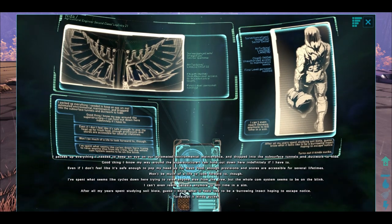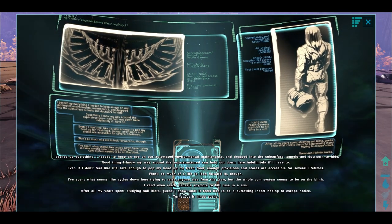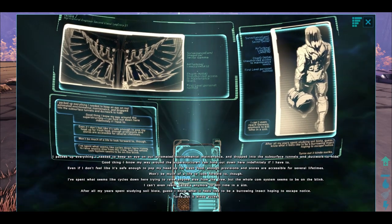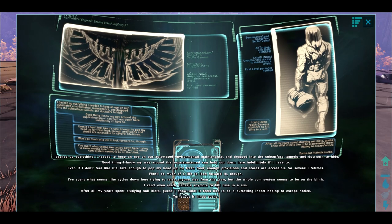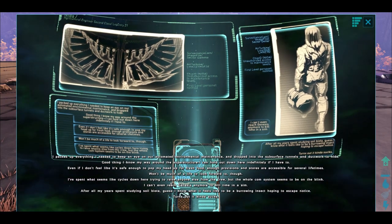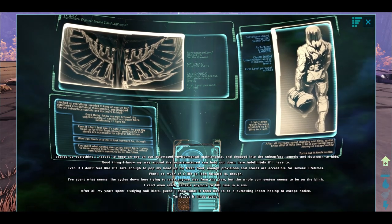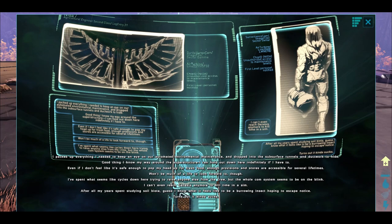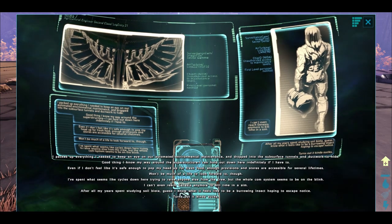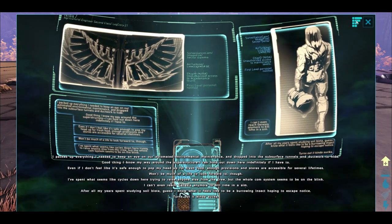I packed up everything I needed to keep an eye on our automated environmental maintenance and dropped into the subsurface tunnels and ductwork to hide. Good thing I know my way around the superstructure — I can hold out down here indefinitely if I have to, even if I don't feel like it's safe enough to pop my head up for fresh food. Enough provisions and stores are accessible for several lifetimes. Won't be much of a life to look forward to though. I've spent what seems like cycles down here trying to raise anyone else from the crew, but the whole comms system seems to be on the blink. I can't even reach Genesis anymore to kill time in a sim. After all my years studying soil biota, I guess I know what it feels like to be a burrowing insect hoping to escape notice. Turns out, it kinda sucks.